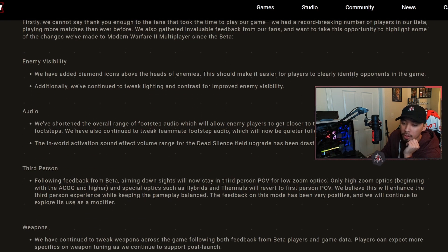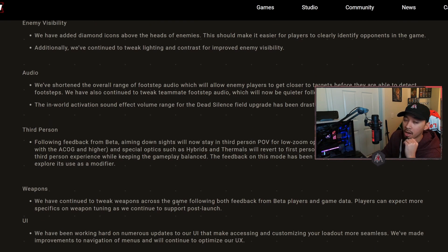Third person: following beta feedback, aiming down sights will now stay in third person POV for low zoom optics only. High zoom optics starting with ACOG and higher, plus special optics like hybrids and thermals, will revert to first person POV. This always threw me off - going from third person to first person. I'm glad they're making it so you still aim over the shoulder instead of switching to first person view. I think this is really cool and I'm curious to see how it plays in the game.